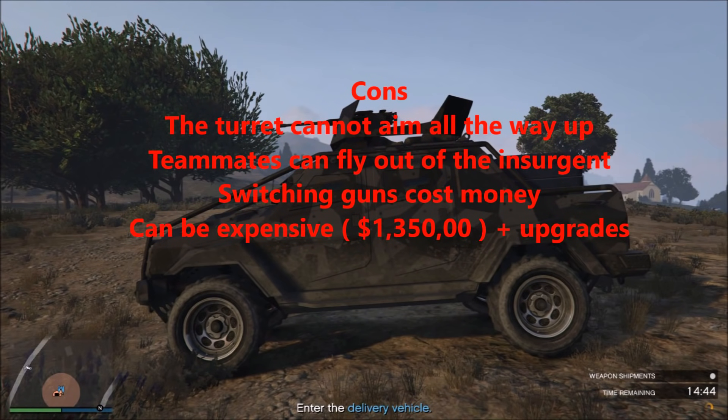Now the cons: the turret can't aim all the way up, so if there's a jet flying around you better hope it's at the right angle. Your teammates can fly out of the insurgent — the gunner is harder to knock off, but people hanging on the sides just need to hit a pole or bump a car and they'll fly off. People on the back will fall off if you tilt to the side. Also, switching guns costs money — if you want to go back to the standard machine gun, you have to pay, which is annoying. And the vehicle can be expensive at $1,350,000 plus upgrades.